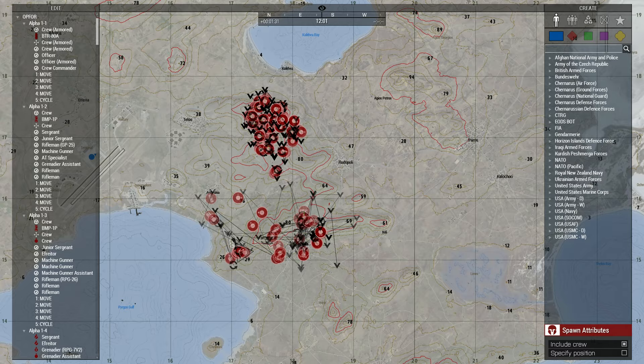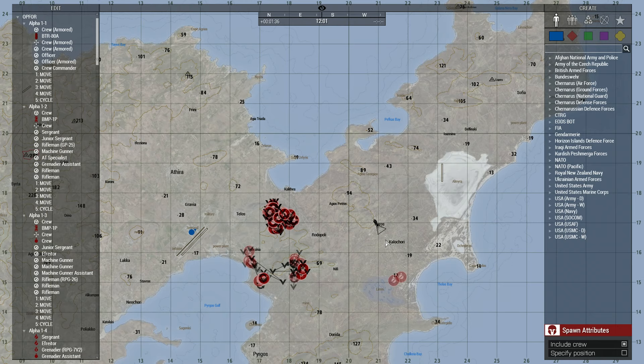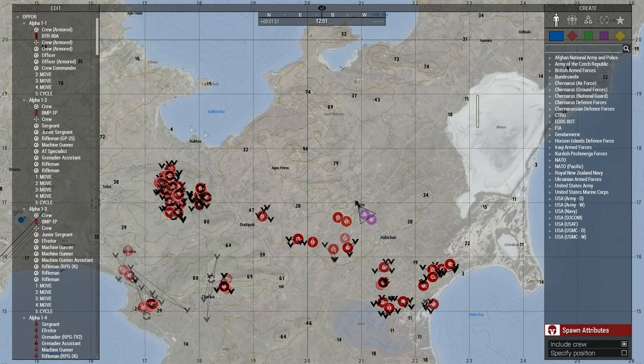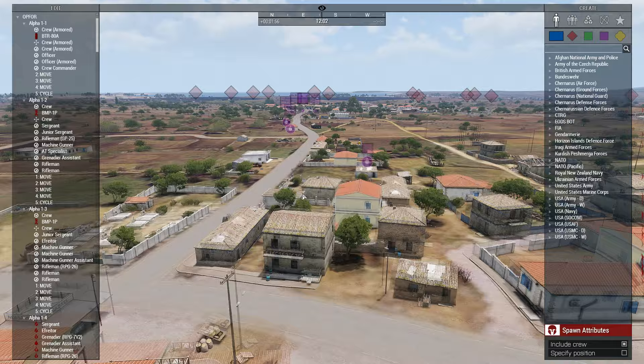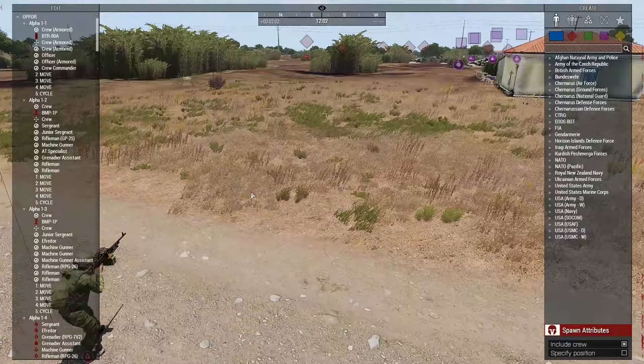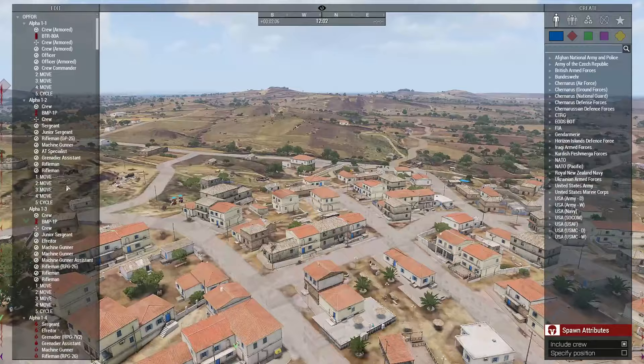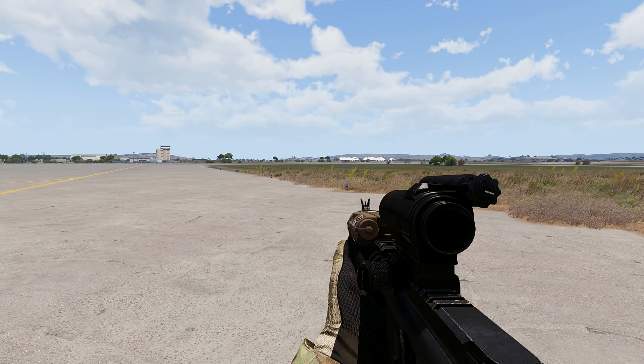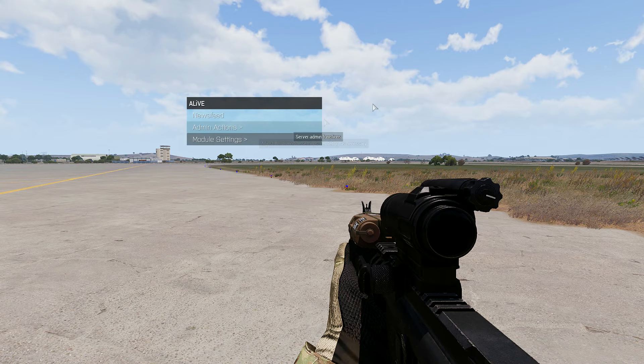We have entities spawning in over here, and in the town with our civ objective, all those guys should despawn as new entities spawn in. Sometimes it takes time for entities to despawn — don't worry about it. Look at that: civs are spawned in, walking around doing their own thing, and AI is spawning in the city. Hit Y to exit Zeus, open the map, press Space to access admin actions.